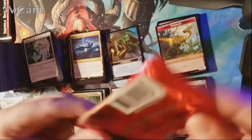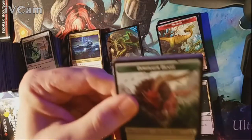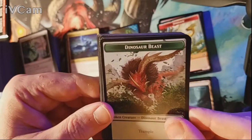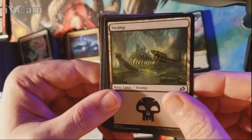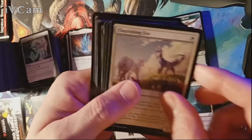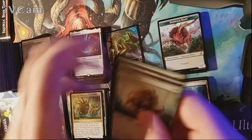Last pack, guys — god pack, right? All foil ultimate art mythics? Dinosaur Beast is our token, Swamp is our land, and our rare is the Oozalith. Harsh way to go out, guys — harsh ending to the pack. Uncommons are Flourishing Fox, Pouncing Shoreshark, and Blitz of the Thunder Raptor, followed by a bunch of commons.